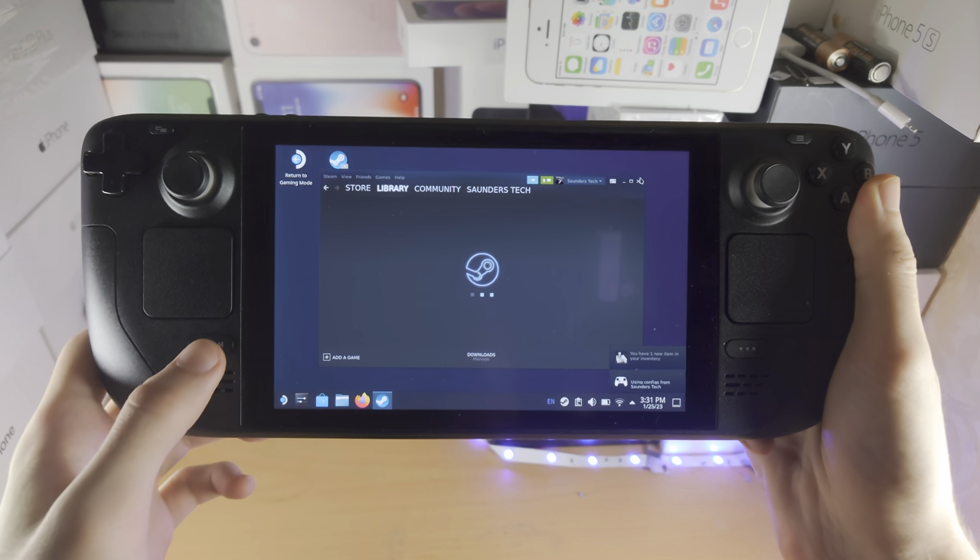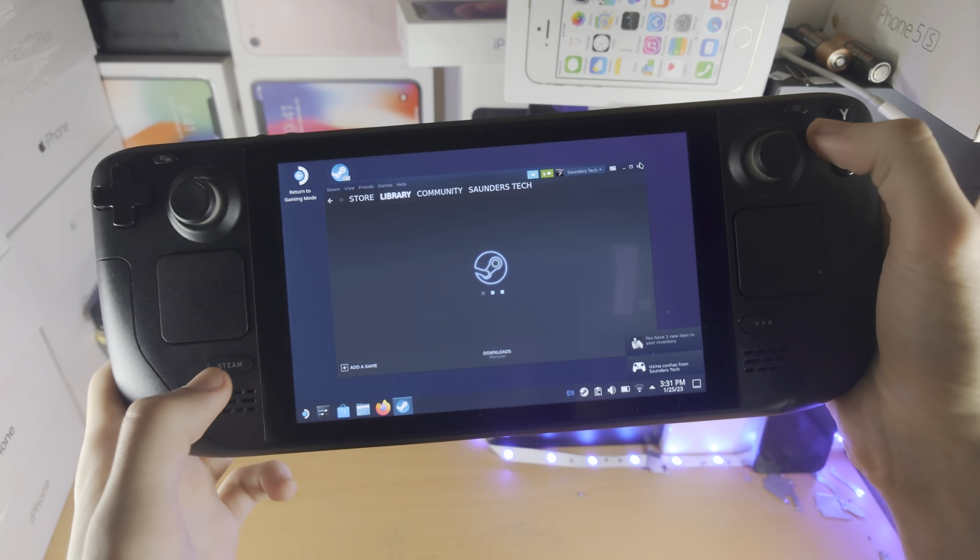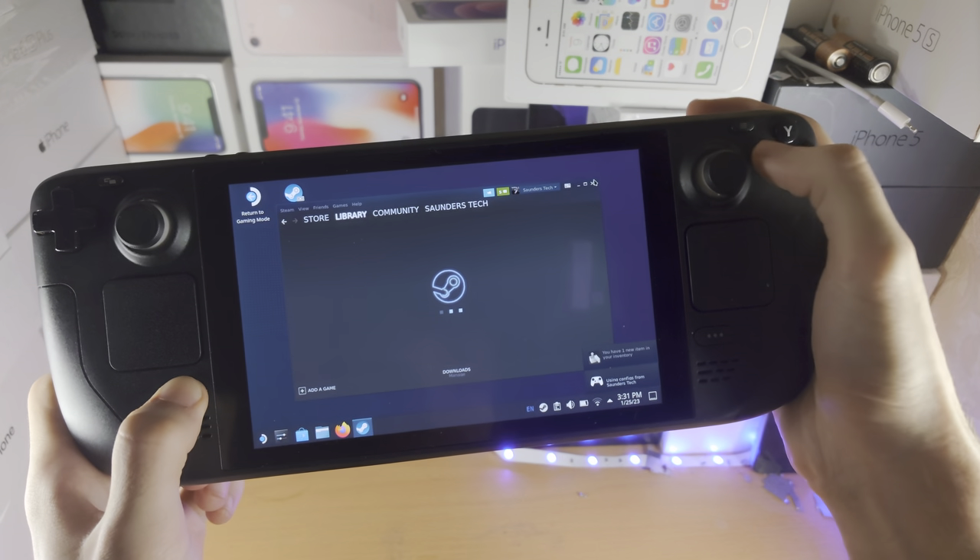Welcome everyone! You're holding down the Steam key, clicking on the X key, but the keyboard is not showing up.